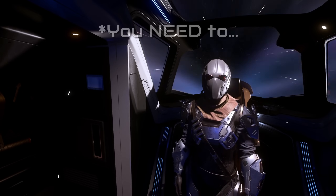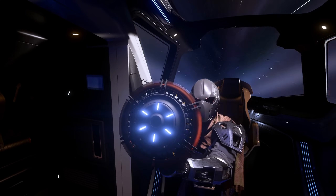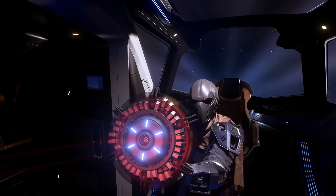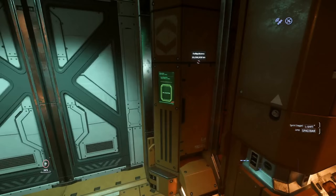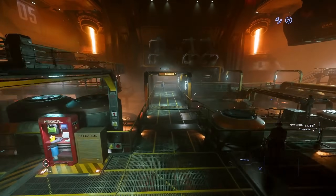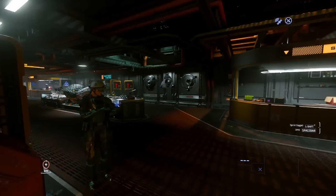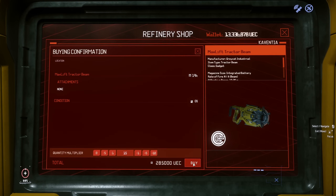Let's get into it. But before we start, I'd recommend getting your hands on one of these little beasties. Head over to an L1 Lagrange point — for example, Mick L1 — take the internal elevators down to the refinery, head down the staircase on the right into the mining support center, where you can grab yourself the max lift tractor beam for 19k.